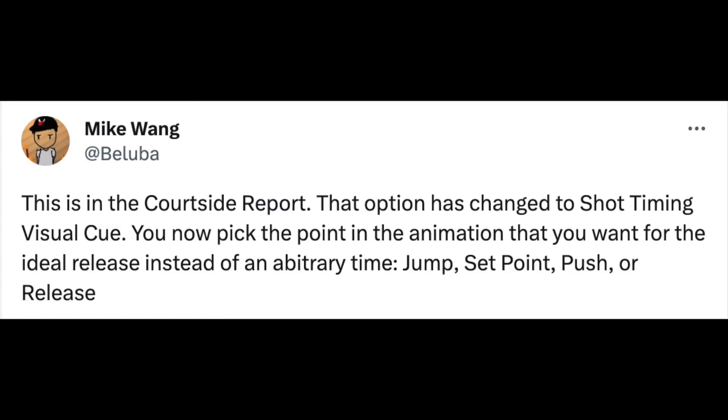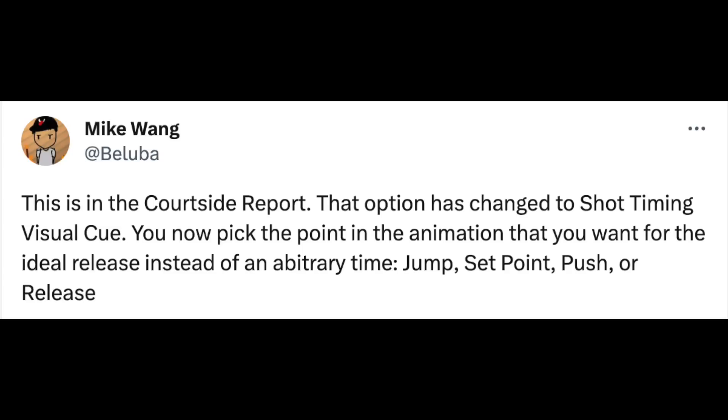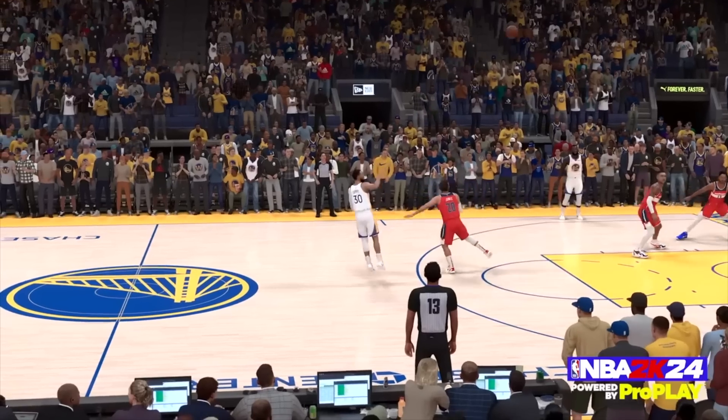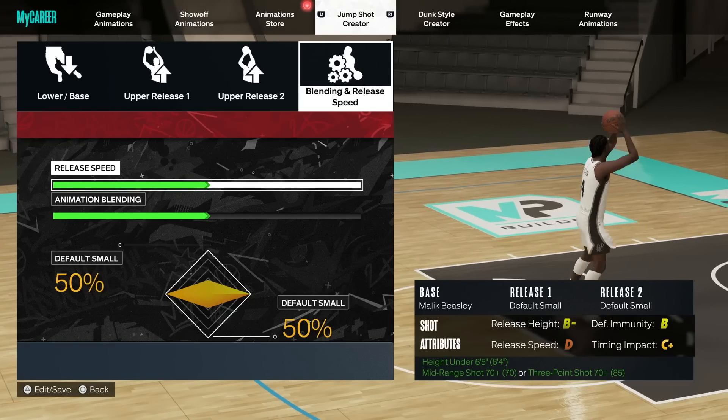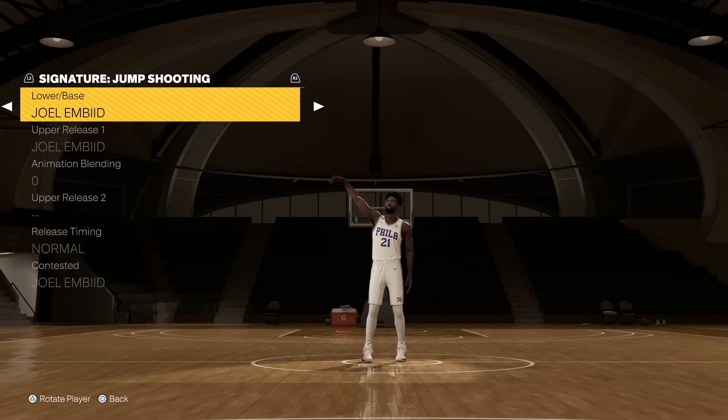As far as your jump shot timing, you can now pick the point in the animation that you want for the ideal release, instead of an arbitrary preset jump shot point, push, or release. This means no matter what jump shot you have, you can release it when your eye tells you to, instead of 2K already having it set. Especially for meta shots, they'll find the most obvious release point, making it easy to create a meta.